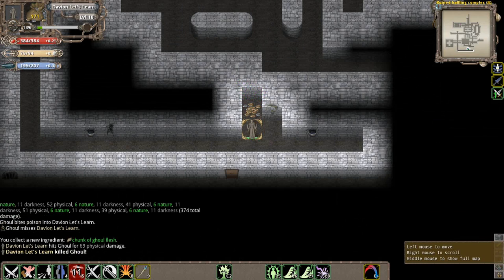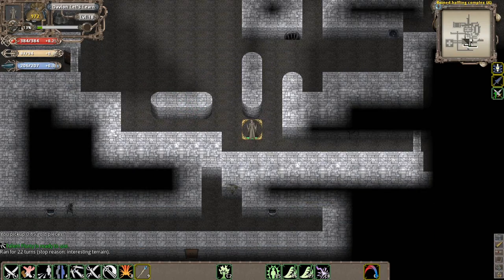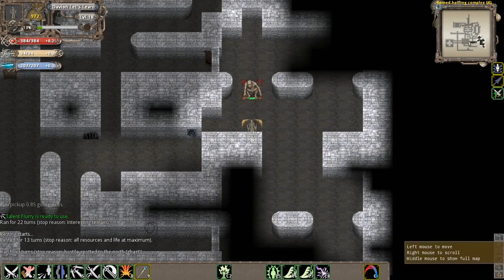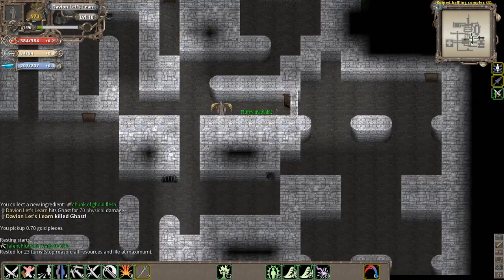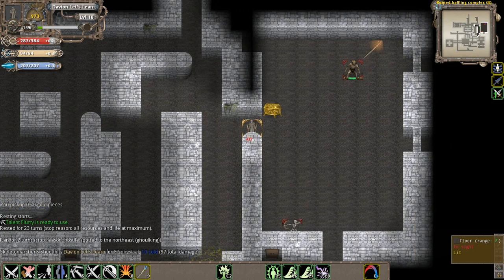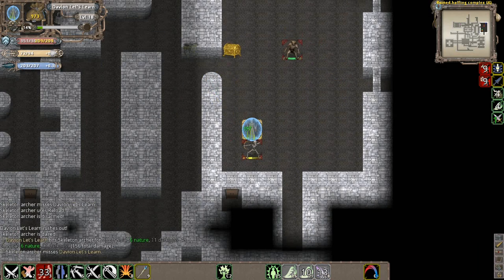By the way, this door down here at the bottom of the level - we're not going to open it yet. That room leads to the boss, but there's actually something very special about this boss, so I'm actually not going to fight him at all right now. We'll fight this guy - we're going to Rush him.